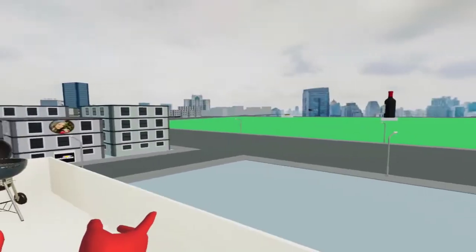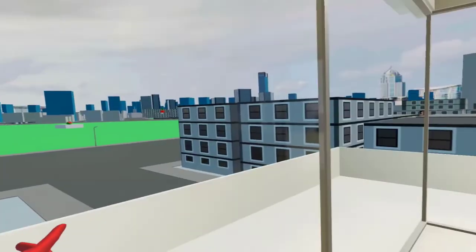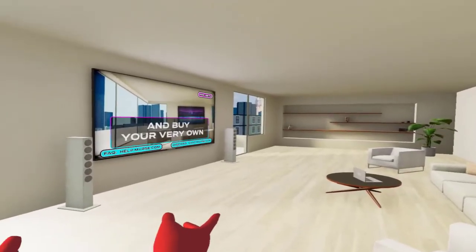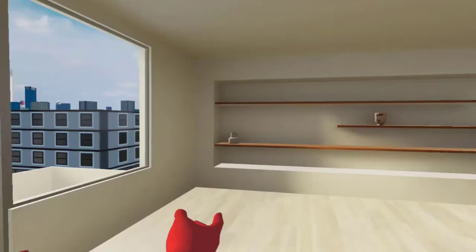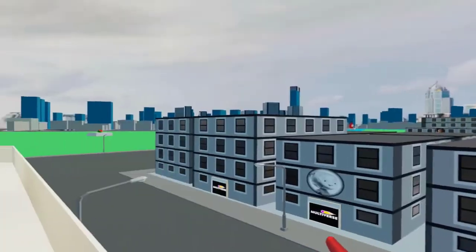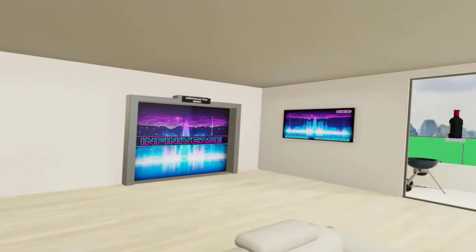This is what it looks like from the penthouse that I've bought. I'm looking out — this is the main room of the penthouse, and this is the balcony area. I'm standing in the balcony.